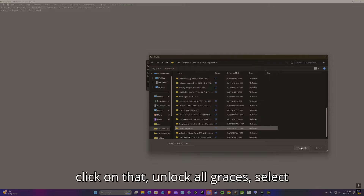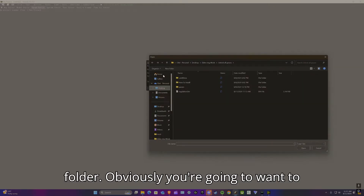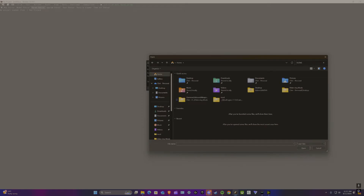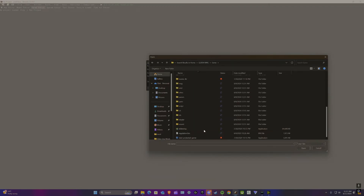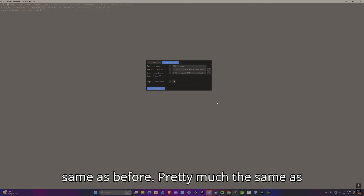Click on the Unlock All Graces folder, select folder, and relocate the game executable — same as before, navigate to the Elden Ring executable.